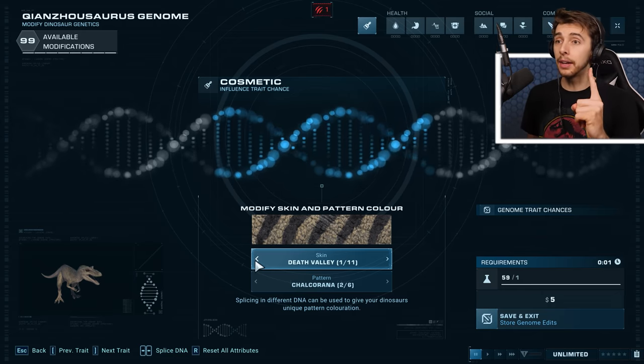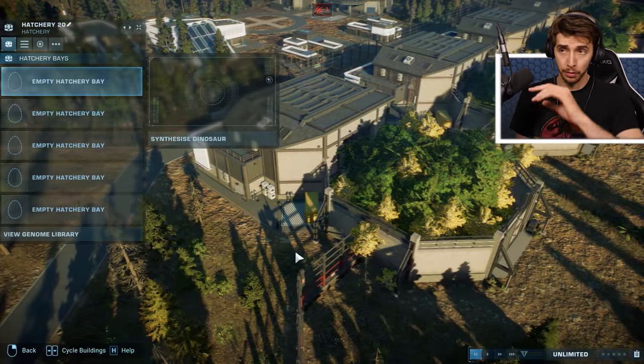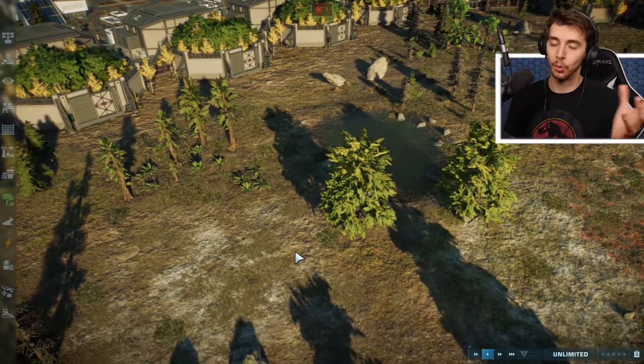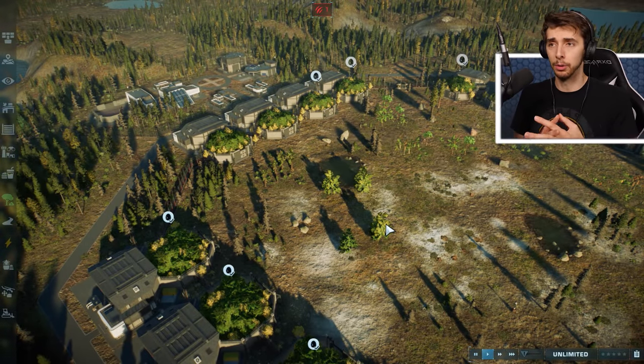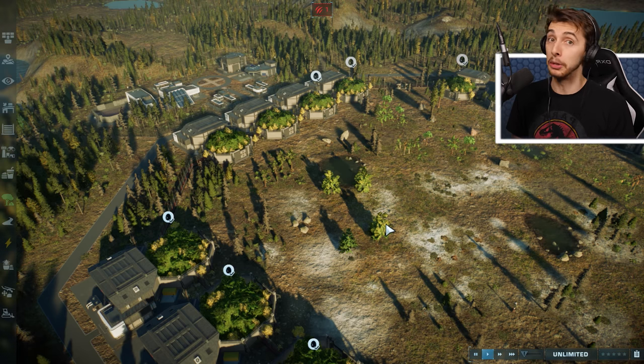So even though there's only one pattern, there's a multitude of variations, and I have went through every dinosaur giving them all random, or what I thought would be a cool combination. Because we have the thing where carnivores can't stop attacking each other, we're gonna release all herbivores first and then release the carnivores into it. So who do you think is going to win? Place your bets, because you're probably going to be wrong.